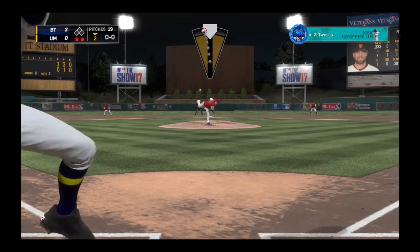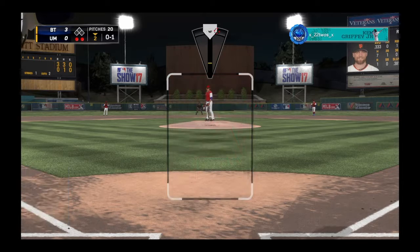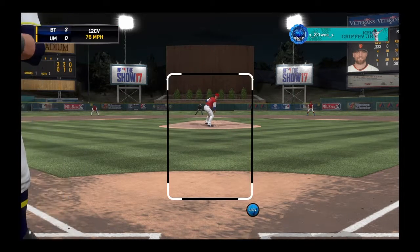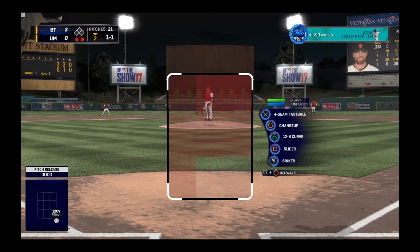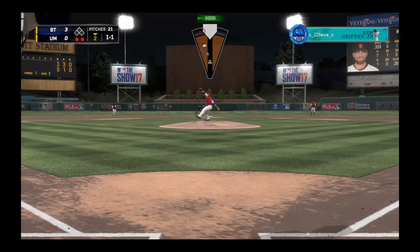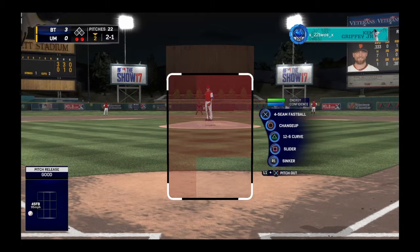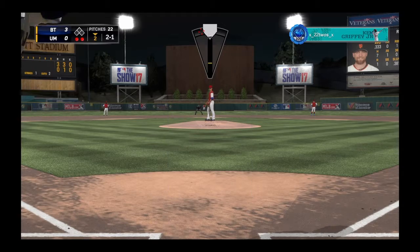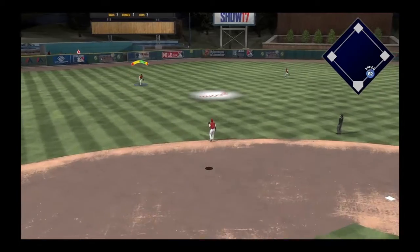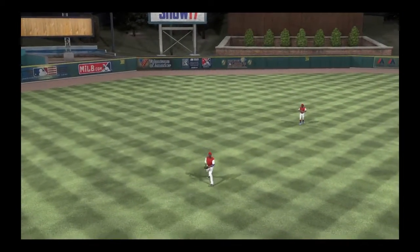He now has veteran Hunter Pence up here. Start him off with the changeup for strike one, follow that up with a 12-6 — he holds off. We come with a fastball in, just missed our spot, a little too far in. We end up throwing the slider and get a nice pop-up to left field to end the inning.